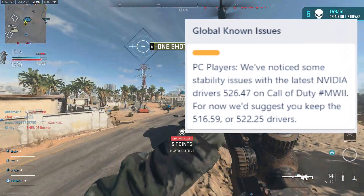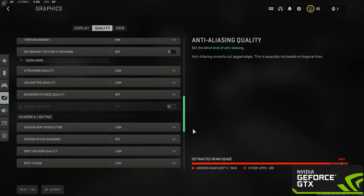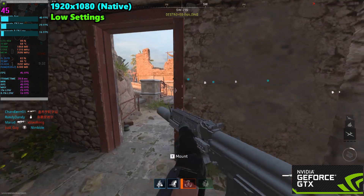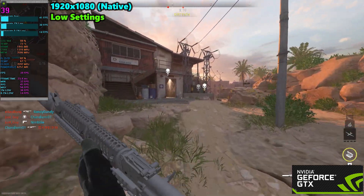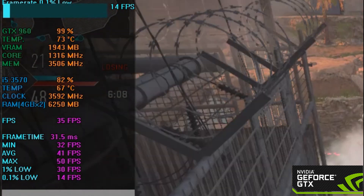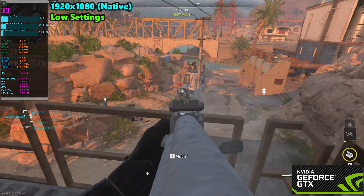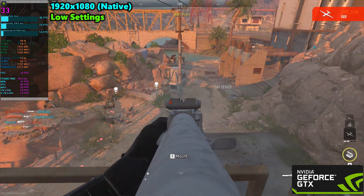Running the game at 1080p native resolution on low settings with everything disabled, I'm getting around 40 to 45 FPS on regular multiplayer maps. Depending on the map, some give around 50-55 FPS, while maps with more action drop to around 35-45 FPS. The performance is actually not that bad — pretty close to the open beta. My GPU is above 95% usage as intended, and CPU usage is around 70-85%, which is reasonable even while recording with no lag or FPS drops.